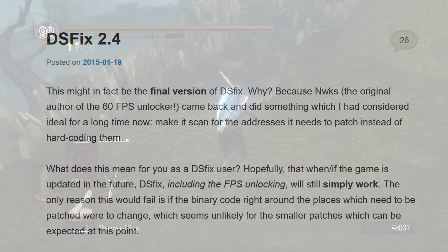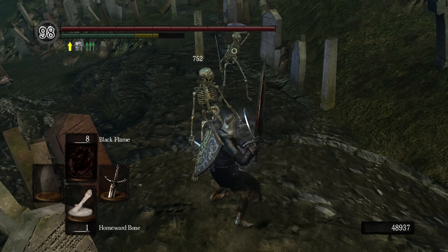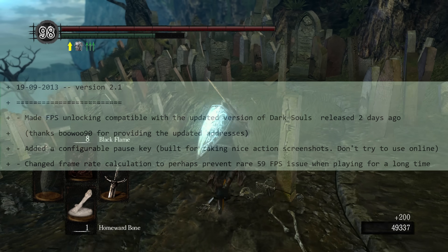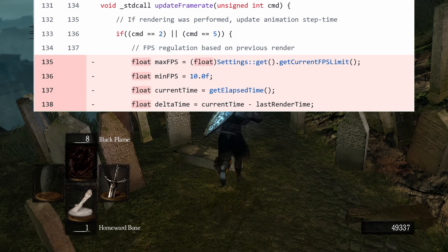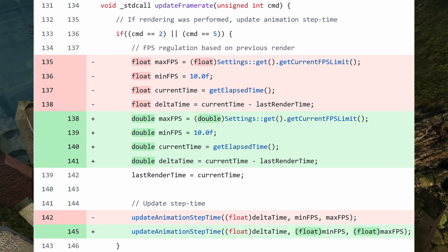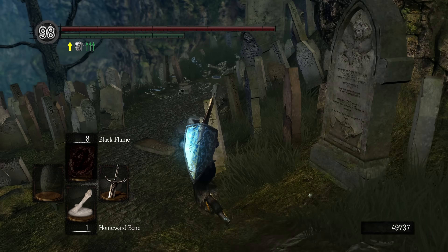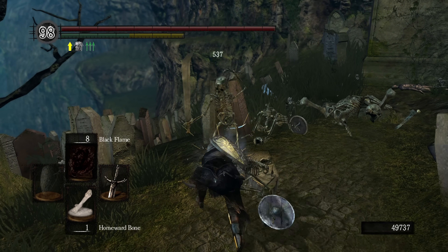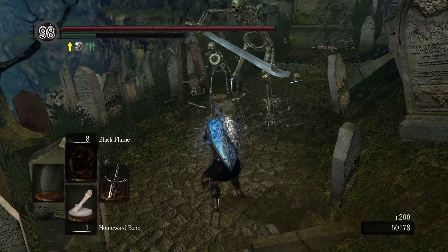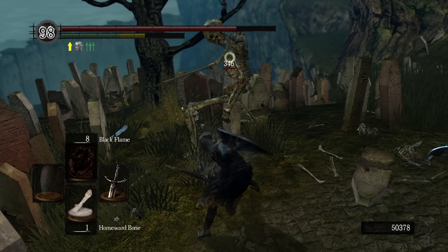Does anyone remember DSFix? The mod for the original PC release of Dark Souls that allowed you to raise the resolution and frame rate? Older versions of DSFix used to have a similar issue with the frame limiter becoming more unstable over time. Since DSFix is open source, we can see exactly how it was solved. In the early version, DSFix would convert time to a floating point number before messing with it. In newer versions, DSFix converts the timer reading directly to a double precision number. Double precision floats have a 52-bit wide mantissa, over twice as wide as a single precision float. This doesn't exactly solve the floating point precision issues, but for it to get as bad as single precision does in two weeks, we would need an uptime of just under 15 million years.